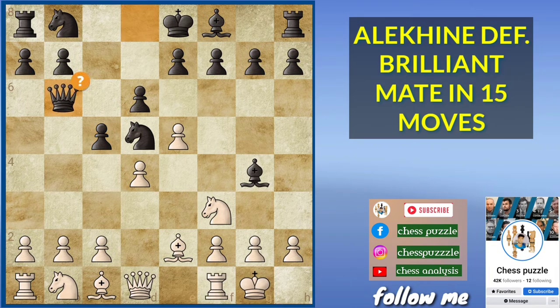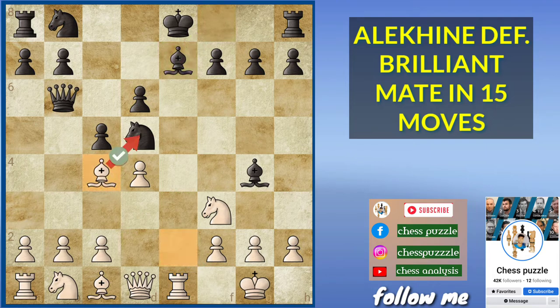So we have castles, queen b6 puts pressure on the d4 pawn, e takes d6, e takes d6, rook e1 going for some discovery. Bishop e7 and bishop c4 attacks the knight.